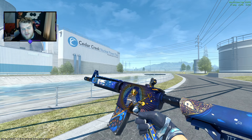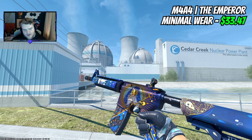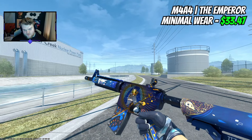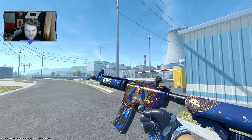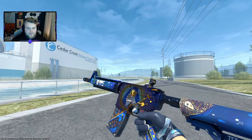For the M4A4, the Emperor — you can kind of get away with Field Tested and maybe save yourself like $15, but I think going for Minimal Wear for $33 fits into the budget really nicely. It means you're going to have an M4A4 where the magazine looks clean, and you're not going to have to worry about upgrading at any point.